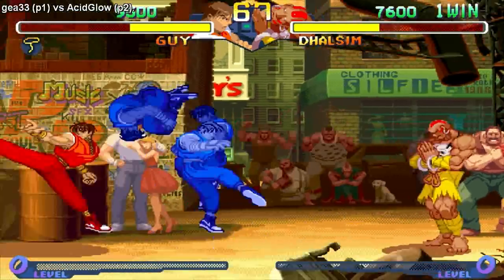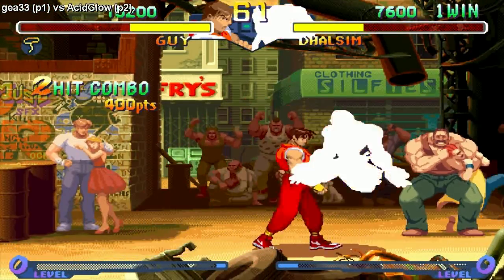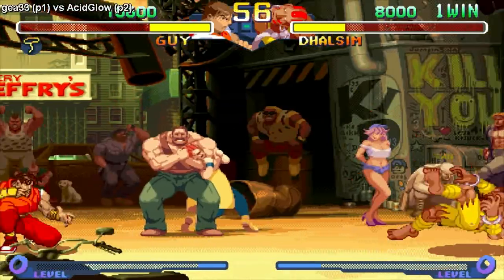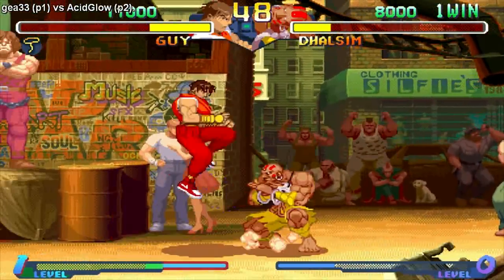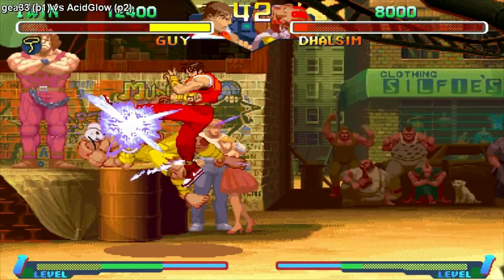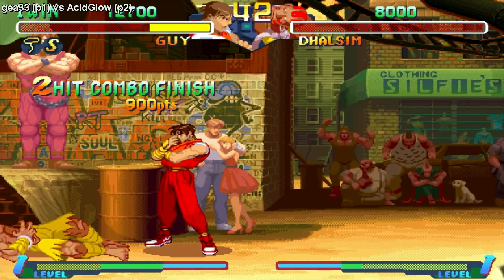He didn't jump. He missed his super too, so I'll just taunt for fun — we both kind of messed up right there. Yoga flame! Holy crap, that was nice timing. This character is so damn fast — he can jump on me right after I teleport out of the corner. He's got a really good chain combo system, which is exclusive to Guy as well, so it's good for combos. That was rough, that was tough.